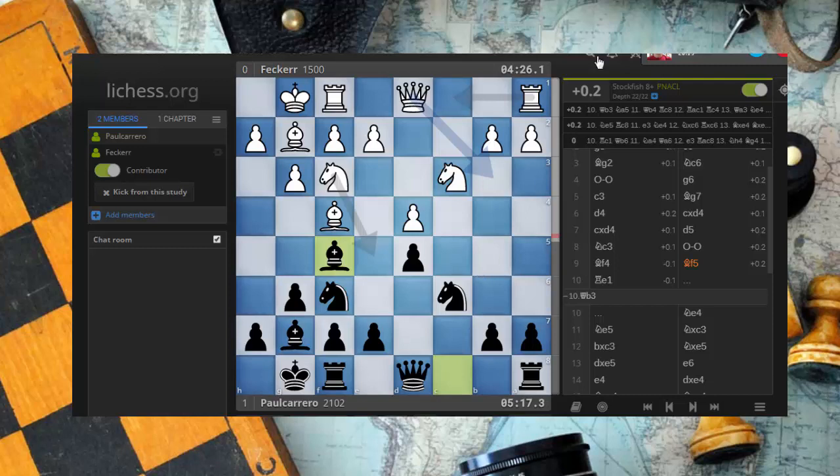Then we jump to the next line: maybe knight e5, generating pressure on c6. If knight takes e5, then maybe I take with the d-pawn and generate pressure on the knight on f6. If the knight goes backwards — say knight d7 — then I have a really strong center for the moment, and I might even play something like queen d4 in the future. See how we're just throwing ideas, but they come out of the evaluation. Because if we jump to conclusions without analyzing the situation, our moves are not going to be based on reality.